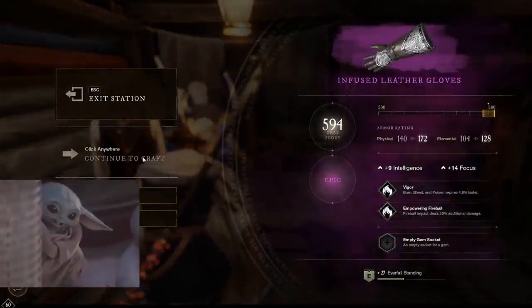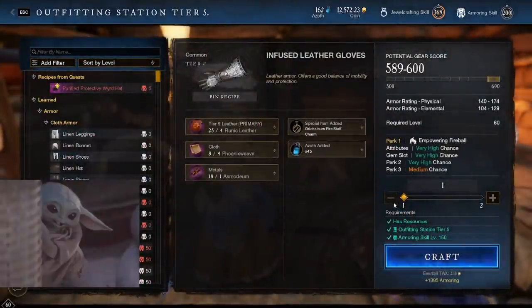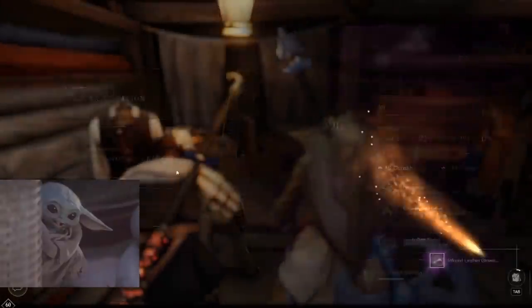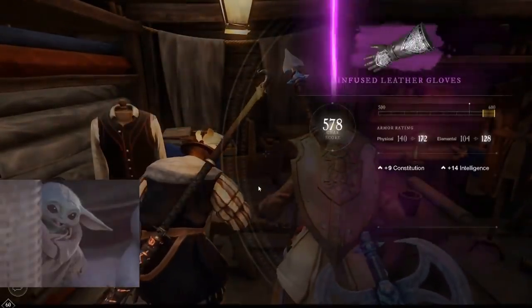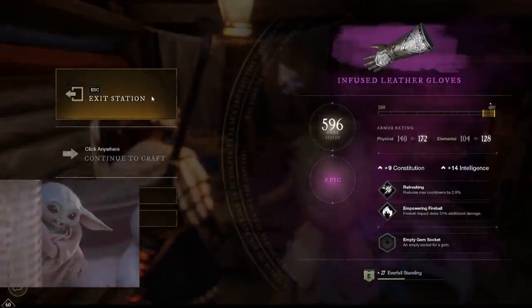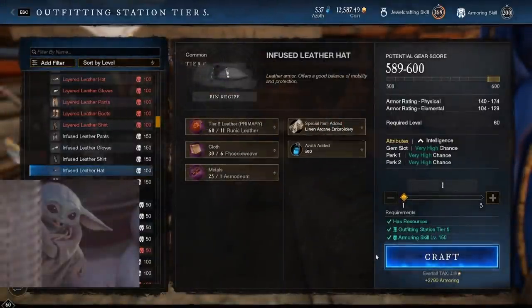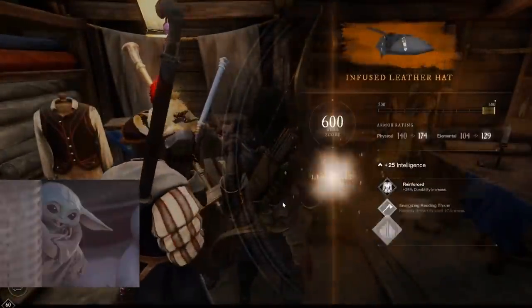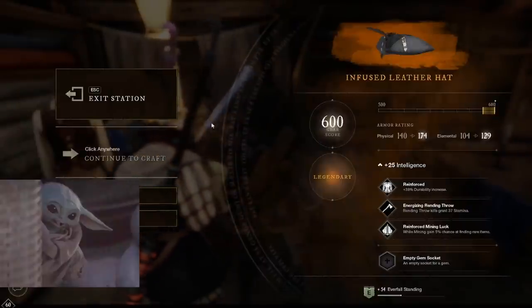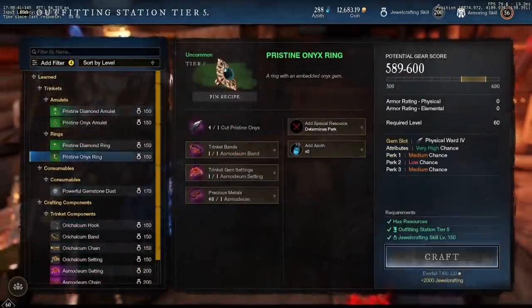There's a lot of fun RNG — it's kind of gambling in the game. Obviously not high stakes since it's not real money, but you don't know what perks are going to roll on the items, and you don't know what attributes will roll either. Here's a nice roll for the fireball impact — 14 intel, about 9 con, fairly solid. And here it is: the 600 gear score legendary! +25 intel, reinforce, mining luck, energize, running, and reinforce stirring build increase.